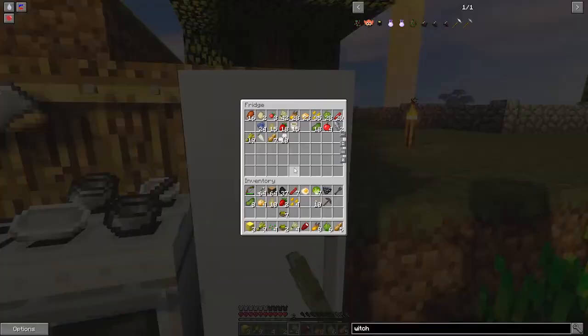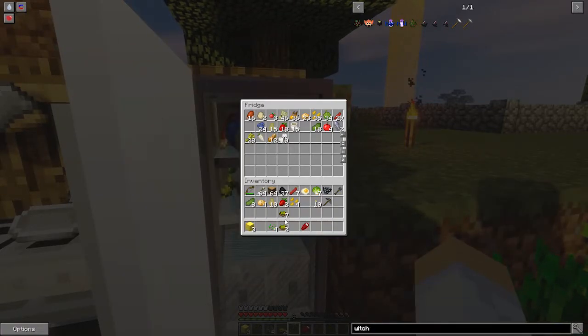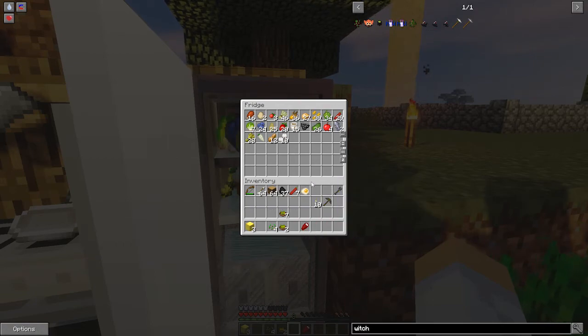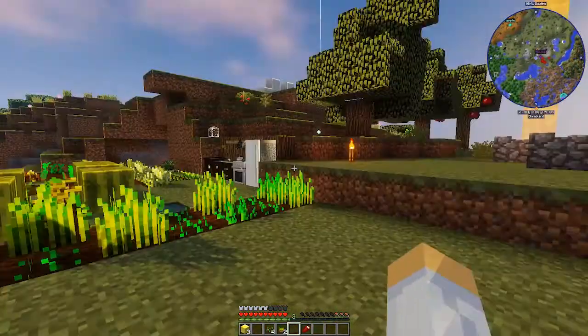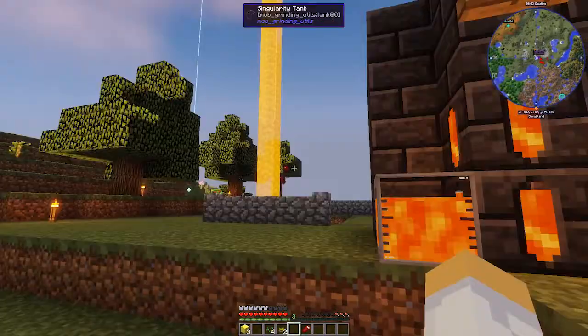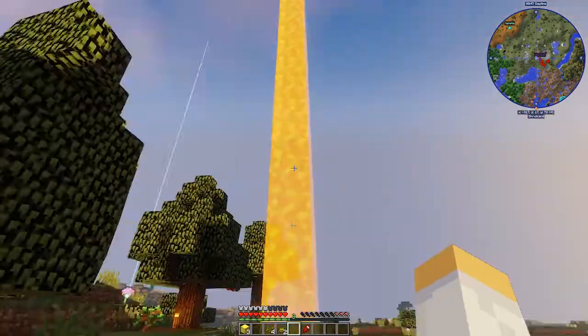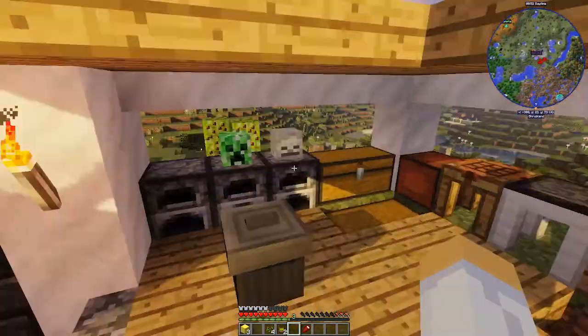I'm gonna have to play with that texture pack — maybe I need the Faith 32 instead of the 64. Let me just pick these real quick so I can make some more salads. I'll grab some blueberries, some eggs, and that energized glowstone came from that cow — I put it underground and it goes all the way up, which is pretty cool.